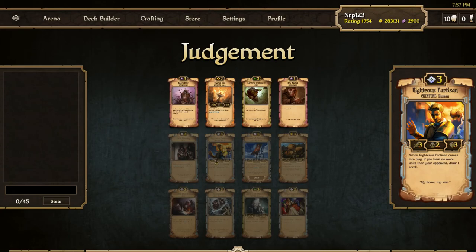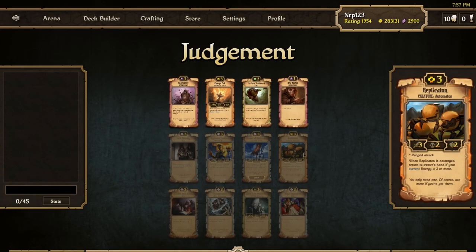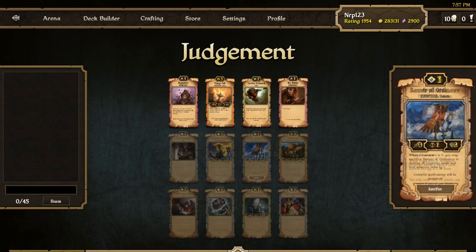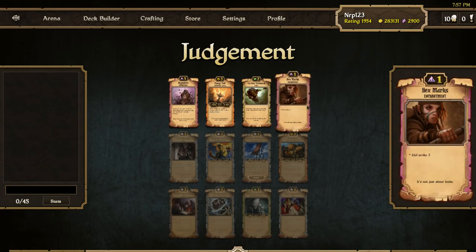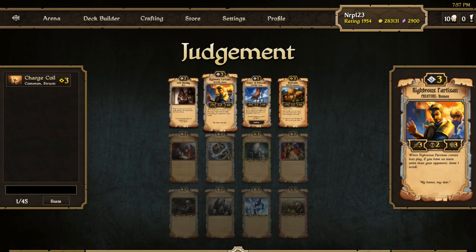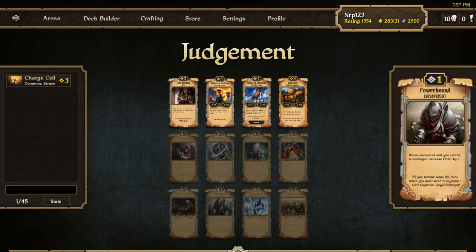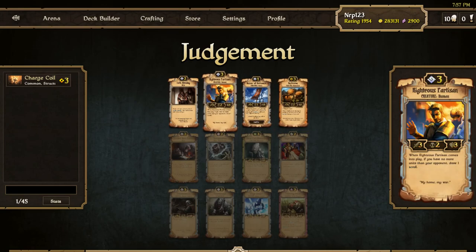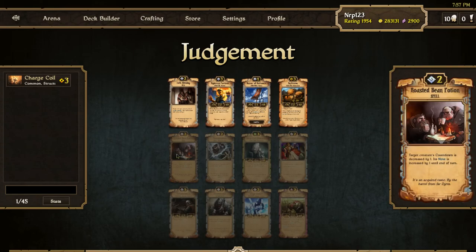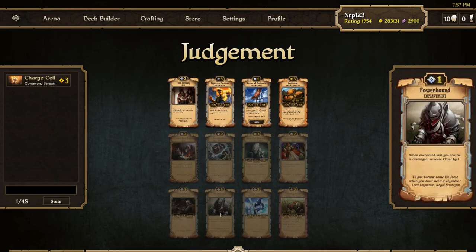Looking at the draft options: I see Charge Coil, Replication, Righteous Partisan, and a Roasted Bean Potion — which is awesome. I'll start by taking the Charge Coil. Next row I see some Order stuff — Wing Soldier, Crossbowman, Festering — but I'm going to take the Righteous Partisan because there's a Roasted Bean Potion and a Wing Soldier or Crossbowman available on the same row.